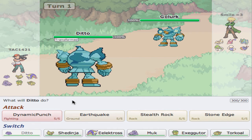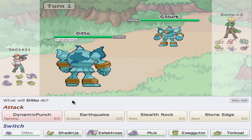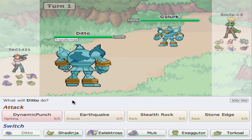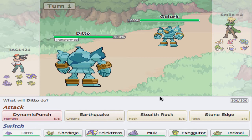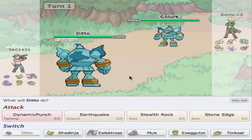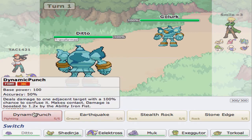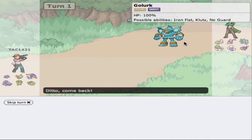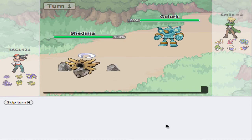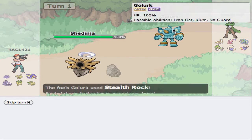Golark — there he is. He's Ghost, Ice, that all that fun stuff. Unless he Stone Edges, I don't think he'll Stone Edge all in on Ditto. So what I'm going to do is go into Sheninja here. If he chooses to Stealth Rock, that's fine — we have Sheninja already in. And he is going to Stealth Rock, so that's okay with me.